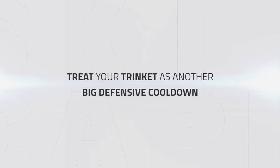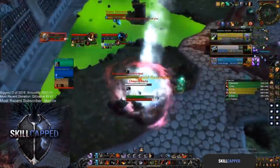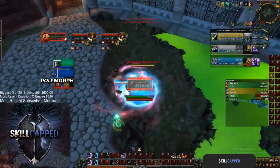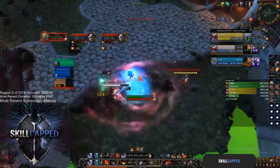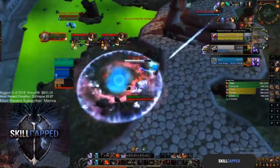Another big part of surviving offensive goes will come down to the use of your trinket. Using it in live-or-die situations will be critical to beating RMP, so treating your trinket as another great defensive cooldown is usually warranted here. In this offensive go from the RMP, they secure a full sheep on the monk with a Frozen Orb and tons of pressure onto Zray. He instantly trinkets the kidney shot to fear the rogue and disc in order to take less damage, living this offensive go more comfortably.